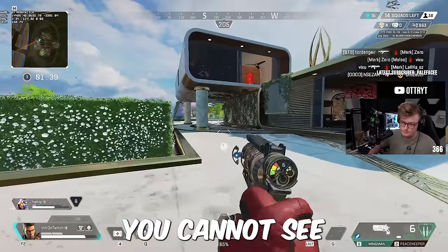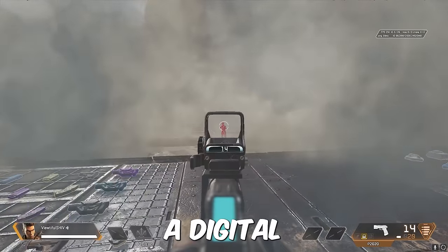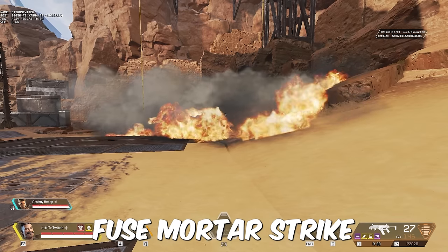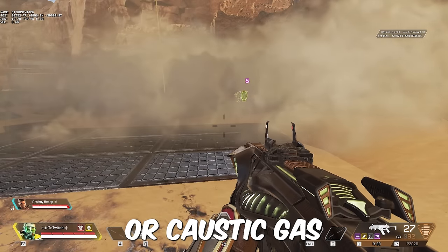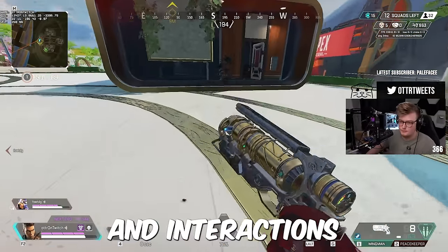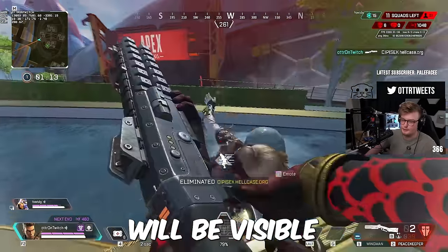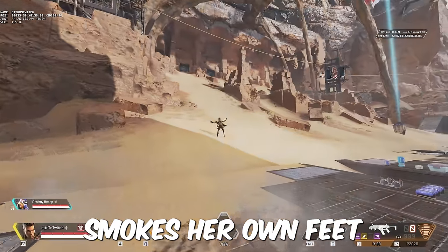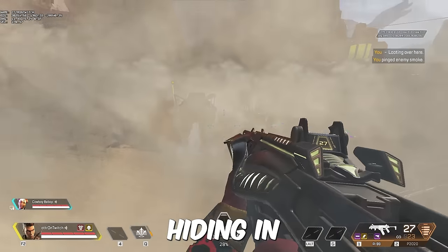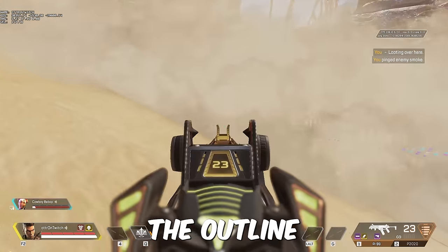Once a smoke has been placed, you cannot see through it unless a target has been highlighted by abilities such as Bloodhound's tactical, their ultimate, or a digital threat sight. Targets can also be seen through smoke if affected by a Horizon black hole, Crypto Drone, Fuse Mortar Strike, Maggie's passive, Caustic Gas, Seer's tactical, Seer's ultimate, or Wattson's fences. There are also bugs: if you place smoke near the edge of the ring, enemy outlines are visible if the ring is behind them. If Bangalore smokes her own feet and doesn't move, she can see out but nobody can see in. Certain items behind an enemy in smoke — like a death box, Gibraltar bubble, jump pad, or care package — may reveal their outline.